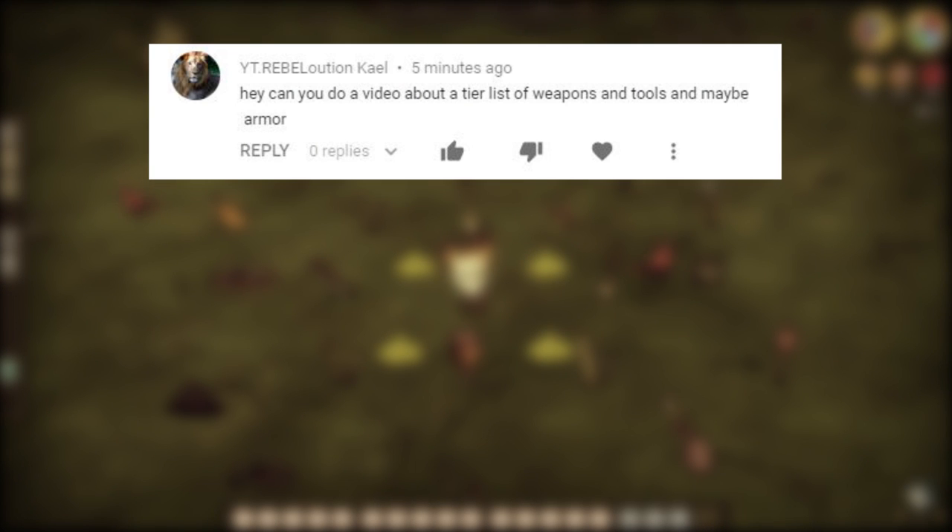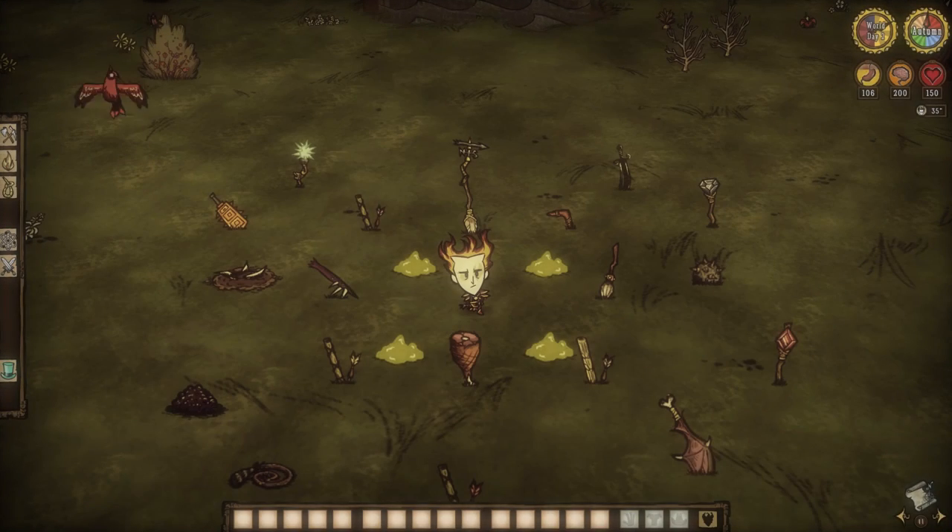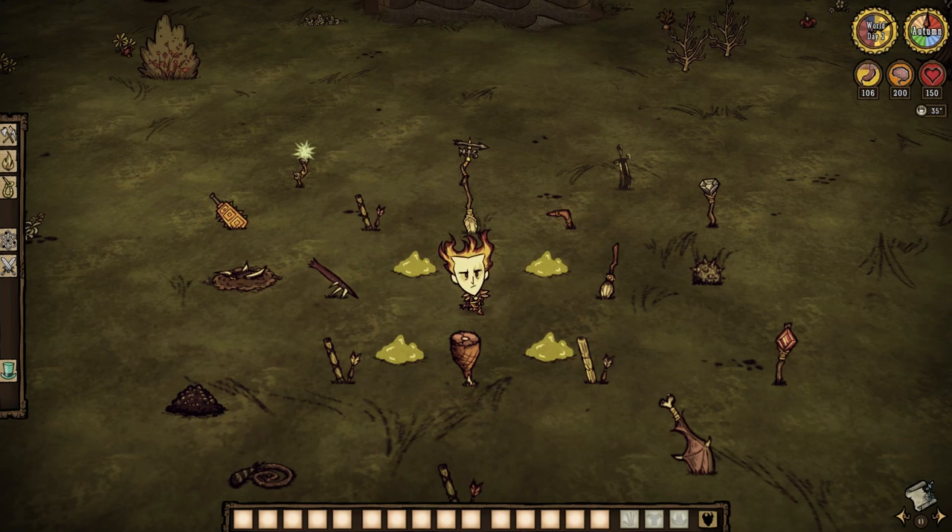Viewers have been asking for a tier list of weapons, tools, and armor, and a guide about all the weapons because they're still confused about what most of them do. Well, your wish has been granted. Today will be as straightforward as it could possibly be — we won't abuse bosses, create elaborate farms, or talk about character-specific damage benefits. It's just us, Wilson, and a crap ton of weapons to bash heads in with.